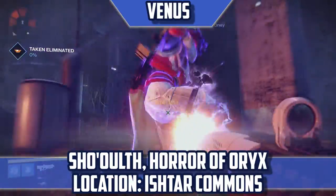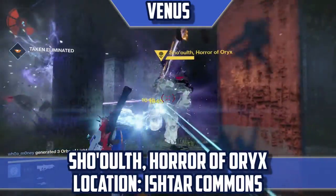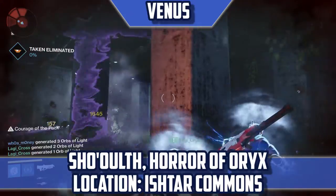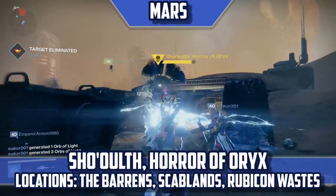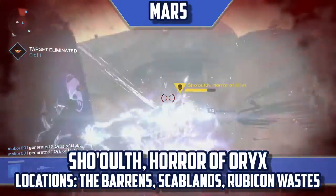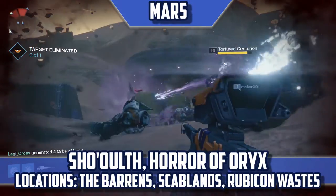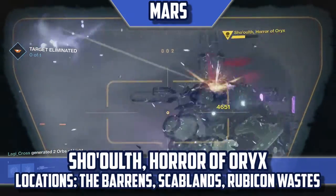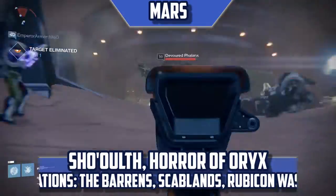Show Ulf, Horror of Oryx — Location: Ishtar Commons. In the loneliest patrol area on Venus, you can run into this guy. He's actually not unique to Mars — he also appears on Mars. His Mars locations are The Barons Scablands and Rubicon Wastes. Mars doesn't really hold any unique Taken bosses, but you will have a much easier time running into Show Ulf on Mars, because he's located in three different patrol areas there, and he is in the most populated patrol areas as well.